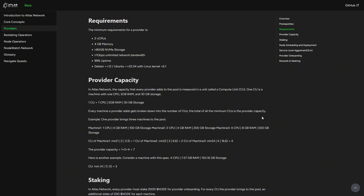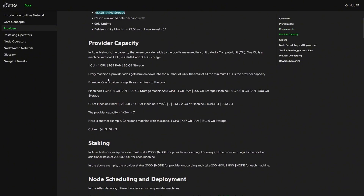The important thing is to take note of the requirements to add a machine to Atlas. The minimum requirement is two CPU cores, four GB of RAM, and 80 GB of NVMe. SSDs are not going to be allowed — you have to use NVMe storage. For bandwidth, more than one gigabyte should be more than sufficient. You also need high uptime because nodes are going to be run on your machine. Computes are classified into compute units: one compute unit is one CPU core, two GB of RAM, and 30 GB of storage.